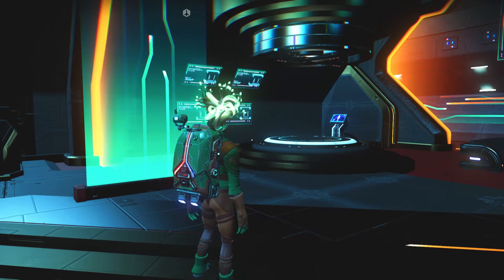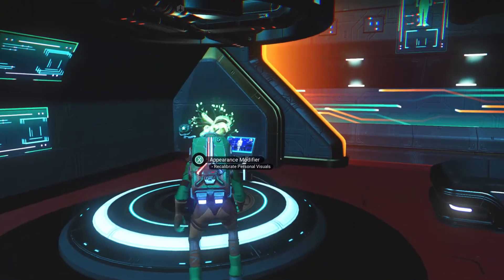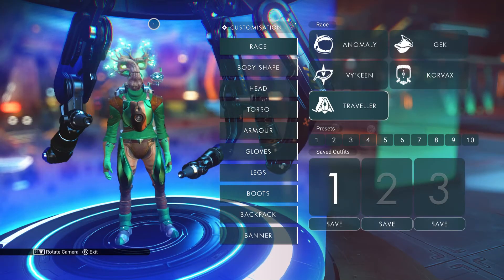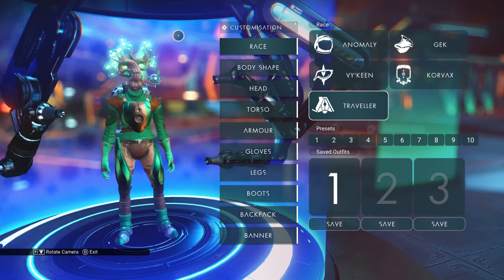Welcome back to No Man's Sky. Today we're going to talk about the Appearance Modifier. You can find an Appearance Modifier on the space stations, on the Anomaly, and you can build one at your various bases including on your freighter.